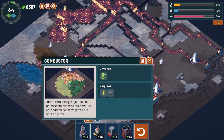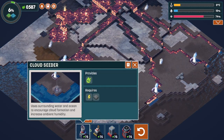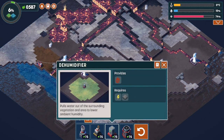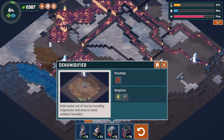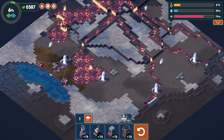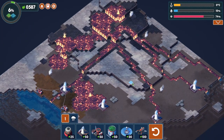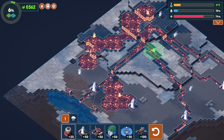We also have the cloud cedar, combustor, dehumidifier, and flash freezer as bonus options. The dehumidifier does exactly what it sounds like — lowers the humidity — and the flash freezer makes it colder. We might need to utilize those to adjust the climate here in a little bit. But let's continue to try and make the climate just a little bit warmer.